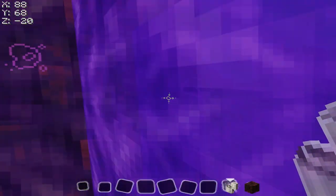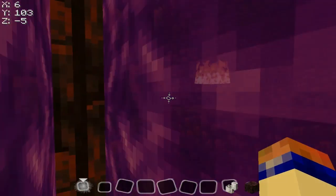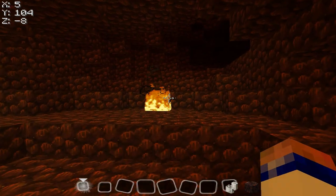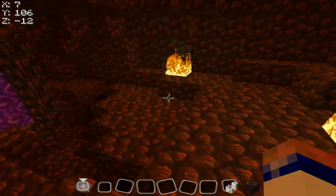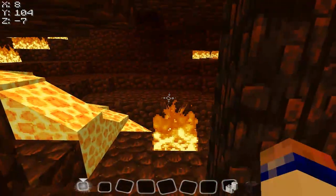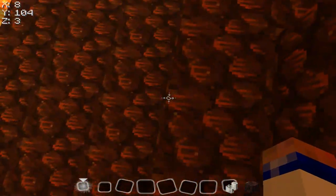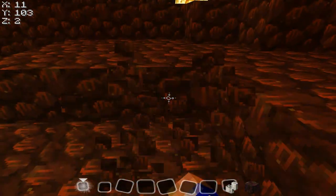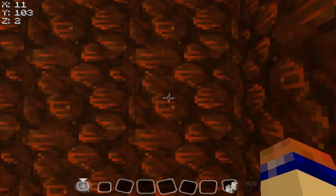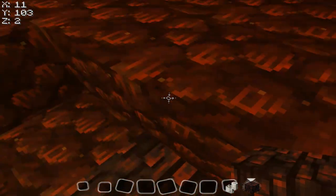Let's find it. We have found X = 11 is in this direction, so we want to go to Z = 2. We are at Z = 2 and X = 11 should be right here, so we're going to set up our portal right here.